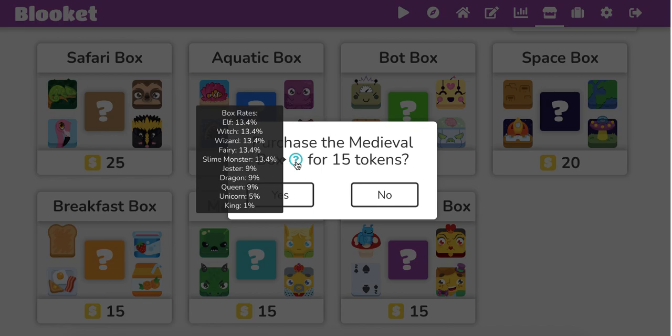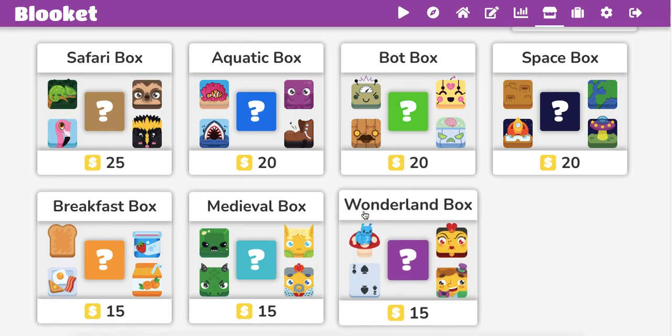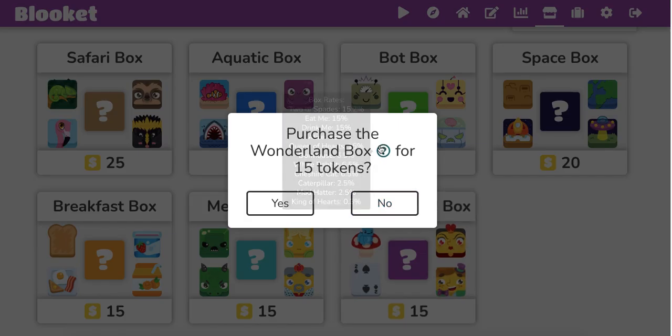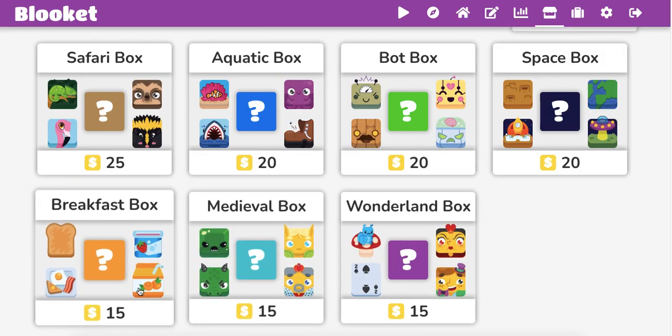Now, here's the thing. If you're opening these boxes and you get the King, then just complete the whole box, essentially. Then you're going to go to the Breakfast box, get everything in here too, even the pizza. So pretty much these two — you don't have to get the King necessarily, but everything inside. Breakfast box completed. Do that first because these are 15 coins each.